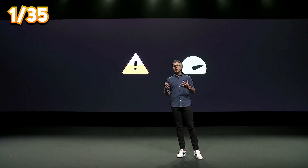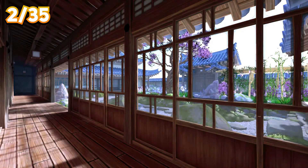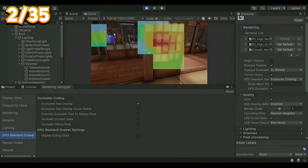This version will also finally allow you to remove the splash screen for free. Unity 6 comes with new rendering capabilities like render graph, new light baking architecture and occlusion culling that reduces overdraw rendering.